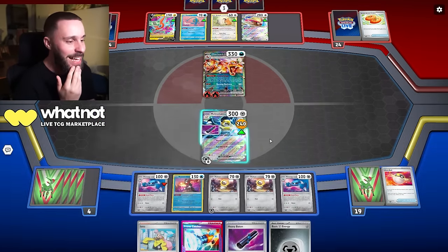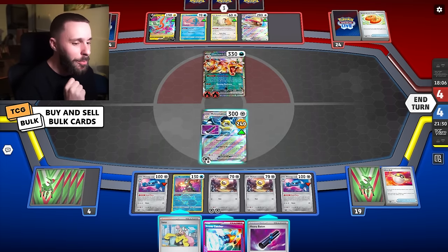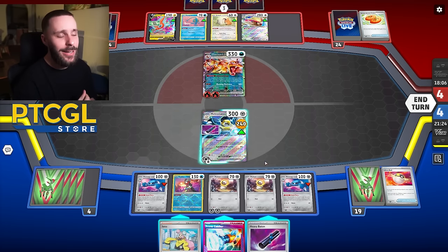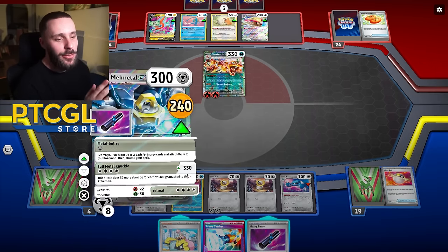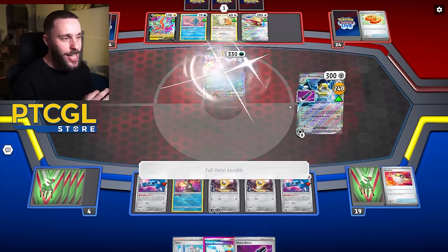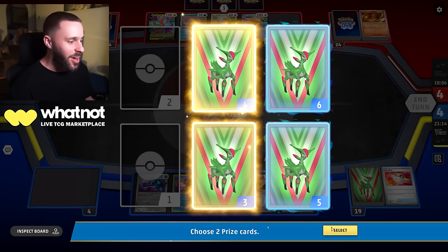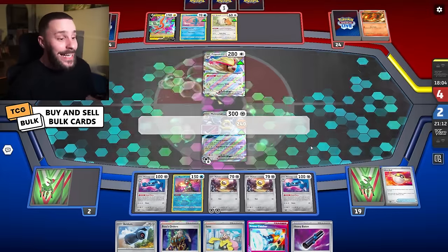Going to start attaching to this Metang here and the Meltan. I'm tempted to Iono but I don't think I do because I have the Prime Catch. No Prime Catch — just straight OHKO on that Charizard! And we have the chance to win here, get redemption for that last game, so long as we get the baby metal. That's kind of all we need.